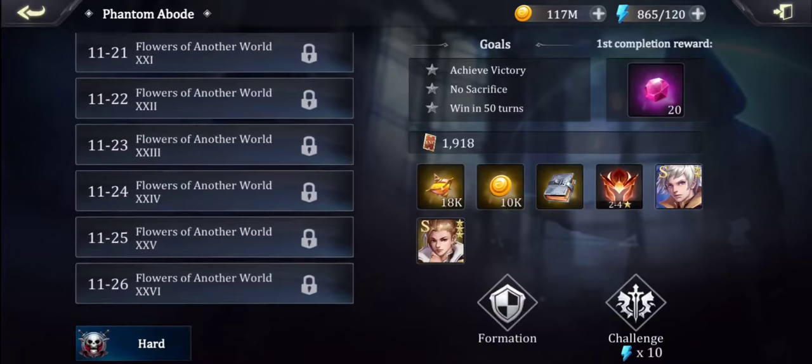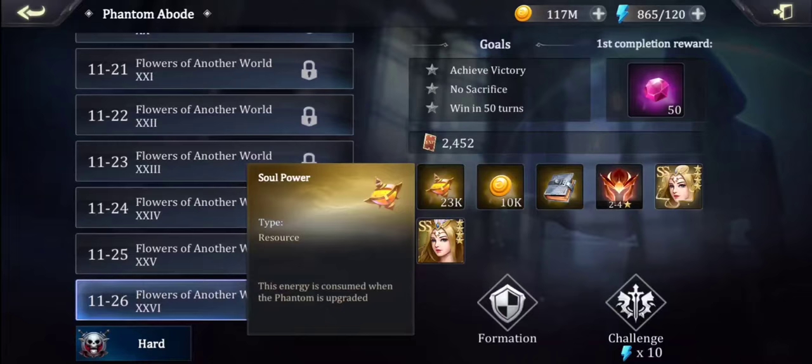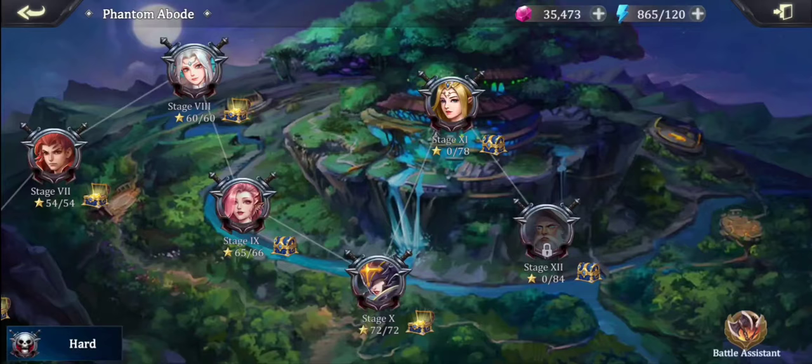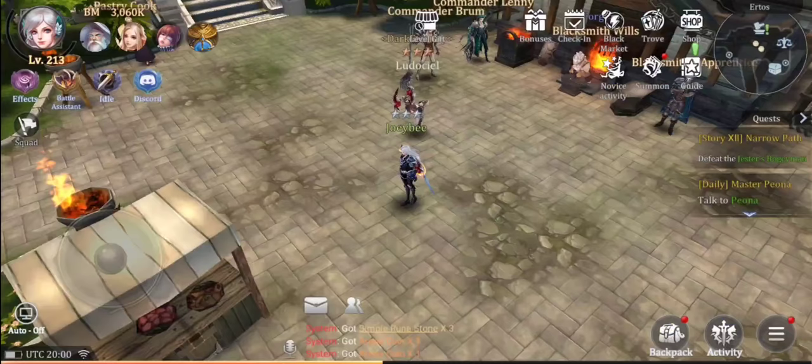The reason you want to get hard completed up to a high enough level is also when you're farming these, you'll see this soul power dust — this is what's used to level up your characters. You need a ton of these when you start evoing them up, and you'll be running these on battle assist at the highest difficulty you possibly can to get an absolute ton of this stuff, because it disappears fast — especially if you get three or four evos at once.